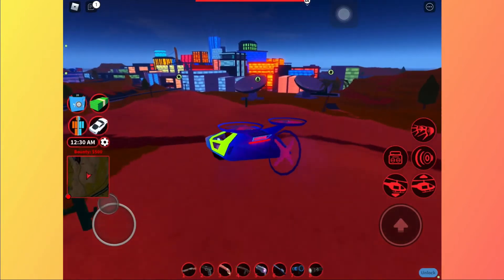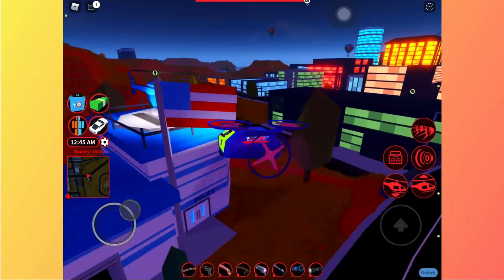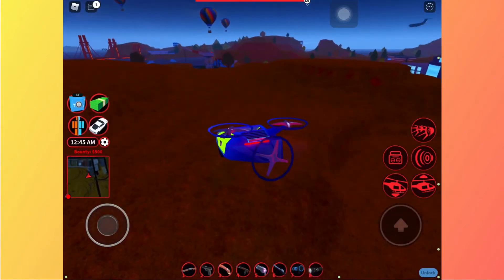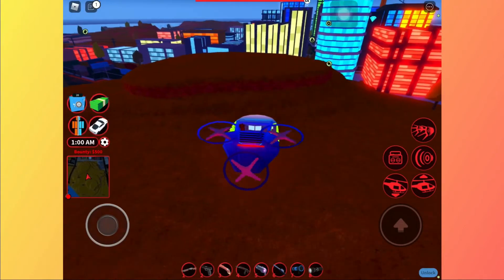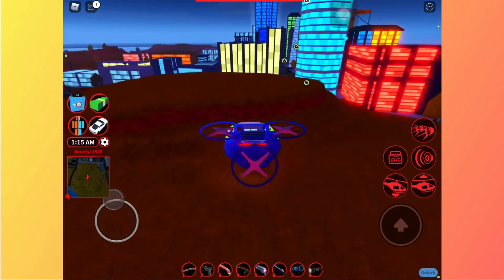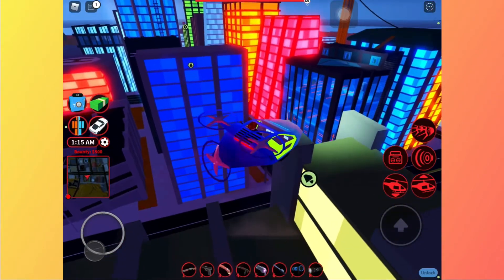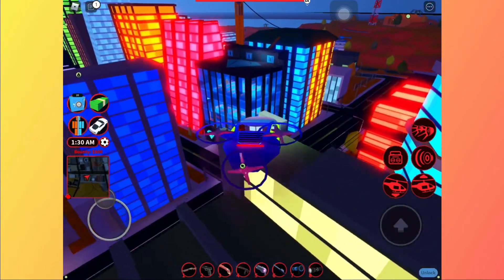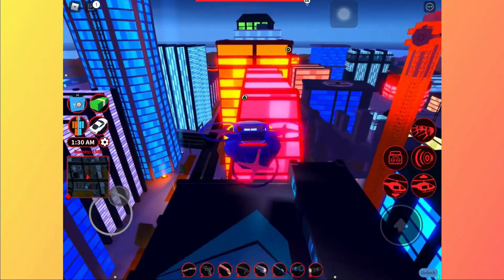I can fly this drone to the top of the bank using this trick. You go to this mountain here, then go to that building. We need to go like this. If you want to go to the top of the jewelry store, just use this trick — you can get to the top of the jewelry store. Let's continue and go up again.